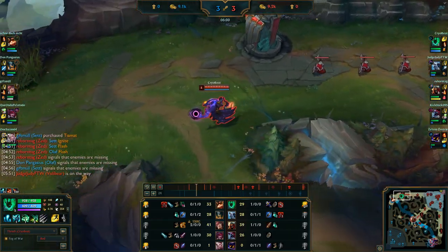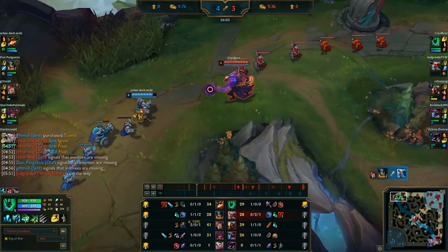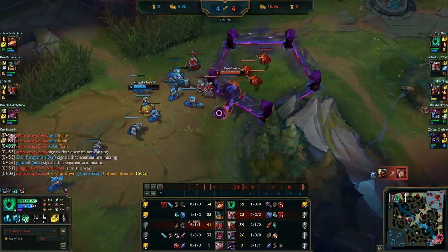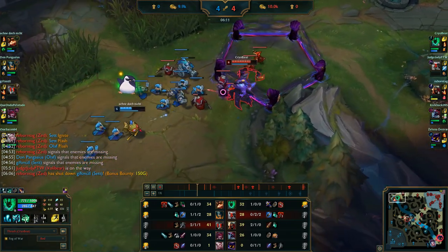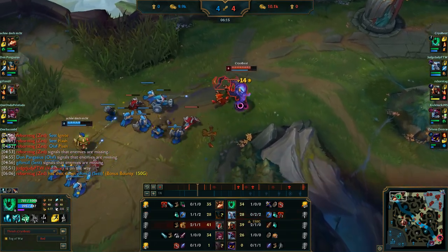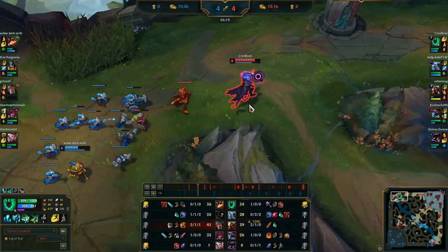Fleet Footwork is essential because it helps you move in for a trade via movement speed, or back away from a trade really quickly, and the sustain and damage shield you get are huge. We kind of fail the all-in because we did not plan it from the start — we were just expecting to do a little tap on Teemo, not completely demolish him. He could have died if we were smarter.